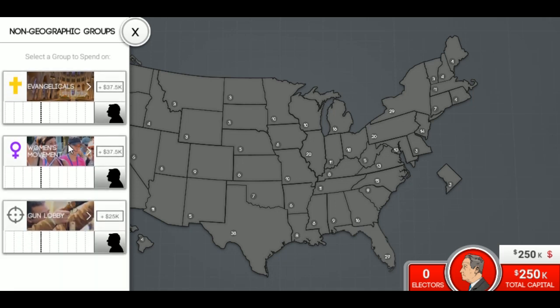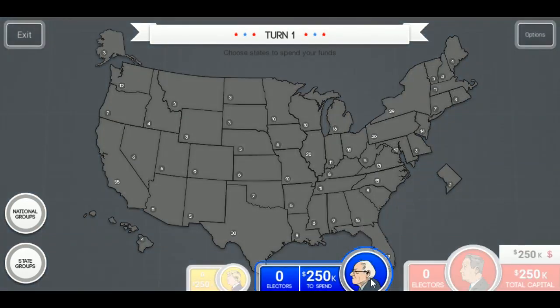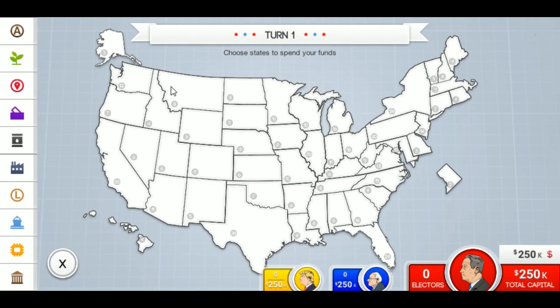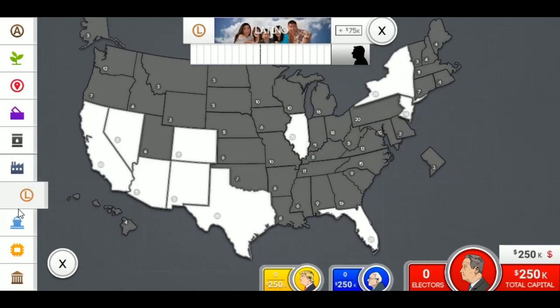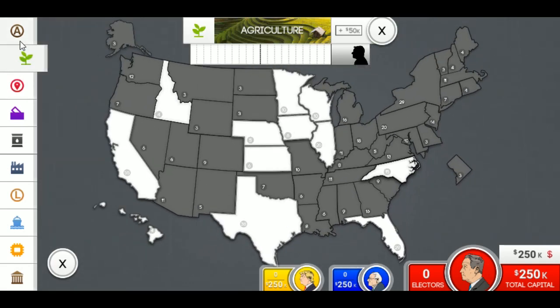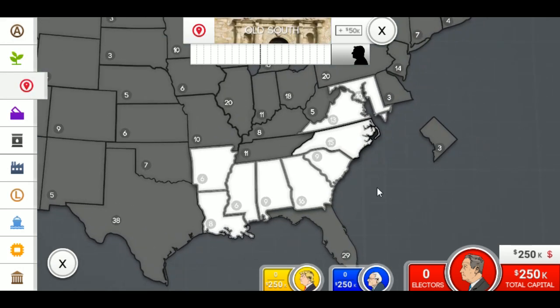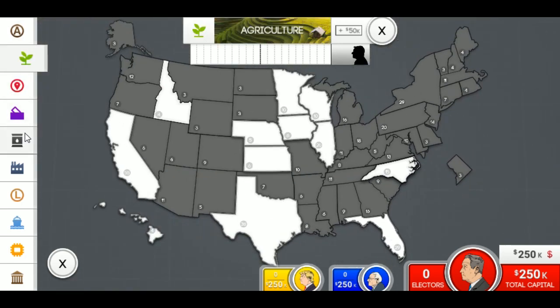Our competition is Bernie and Trump. Let's focus on some state groups here. I think we should appeal to one of these groups. Theoretically, if we could appeal to African Americans and the Old South together, that could be very good for us. We could focus on the South — that could be a strategy.